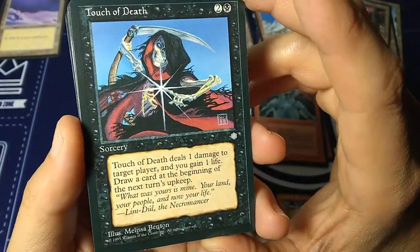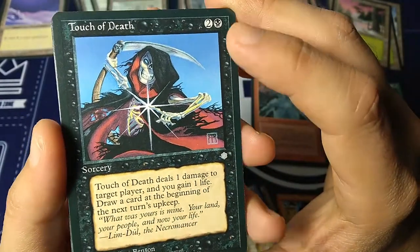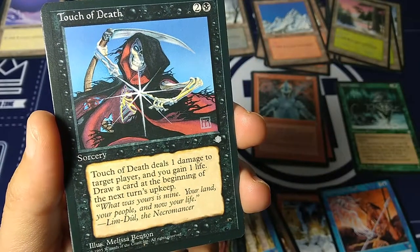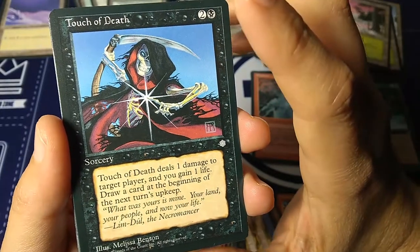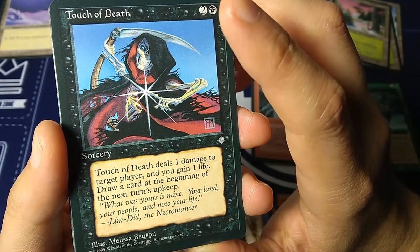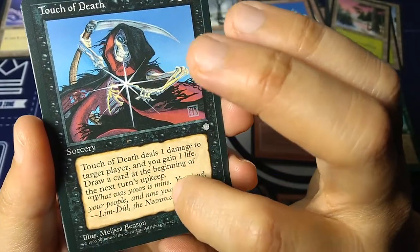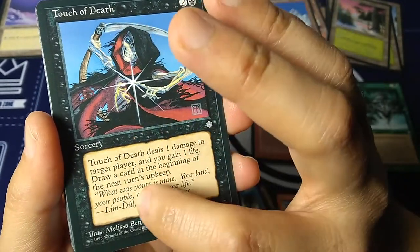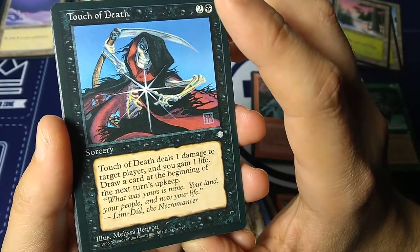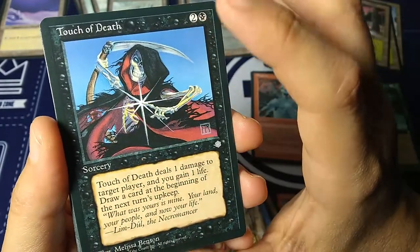Touch of Death — I never had this card back in the day. I love this. Melissa Benson art — another cool artist from back in the day. This is two and a black, sorcery. Touch of Death deals one damage to target player and you gain one life. Draw a card at the beginning of the next turn's upkeep. 'What was yours is mine. Your land. Your people. And now your life.' — Limduel the Necromancer. This set had a lot of these slow trips where you cast a spell and next turn draw a card — a little bit of card advantage. So deal one damage, gain one life, draw a card, for three mana. Very cool art.